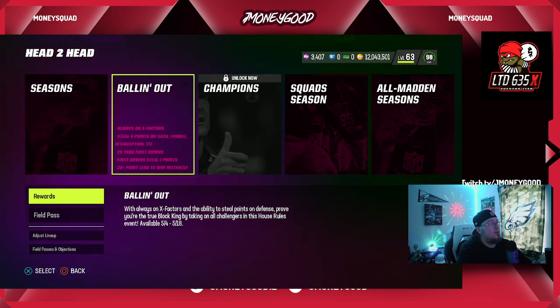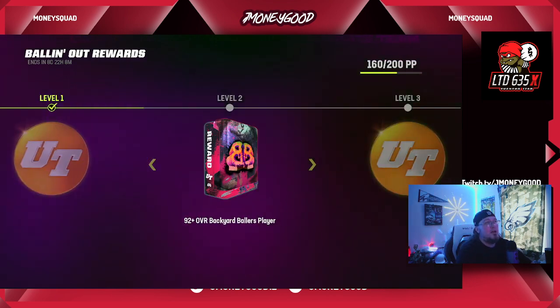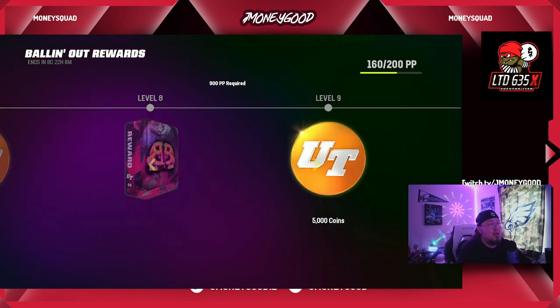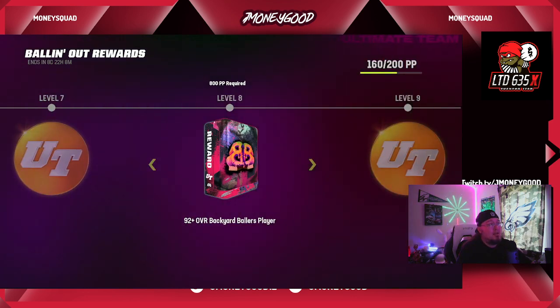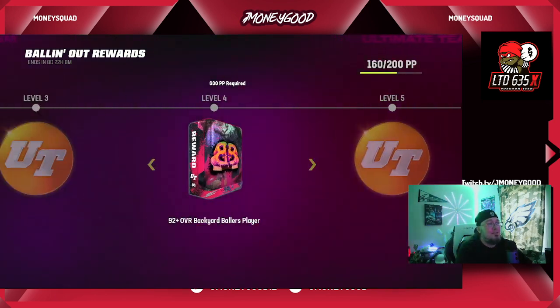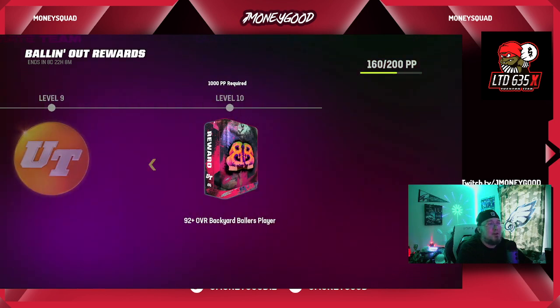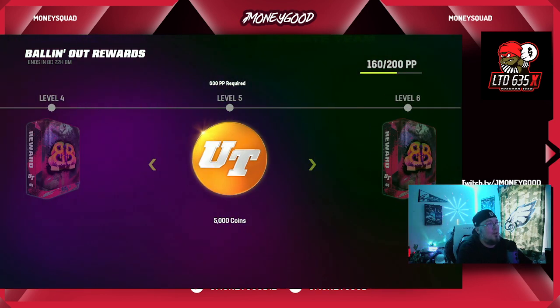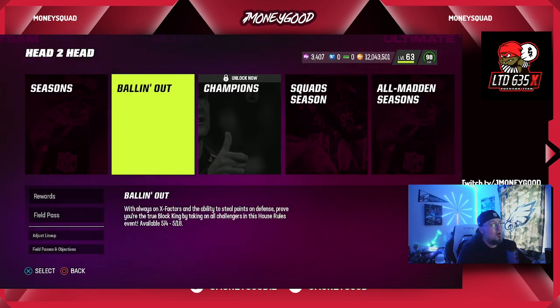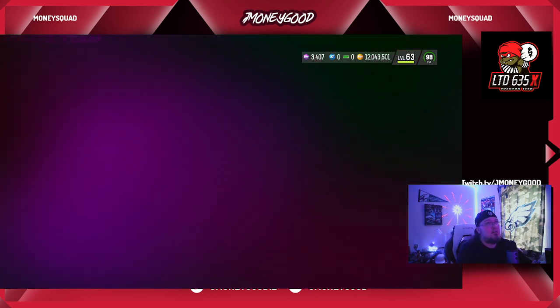If you want to play and grind the game, look at backyard ballers — 92 plus backyard ballers. I can sit here watching my anime and win some games. If you hit a 99 or 97 out of here you can make some major dough, and you get to grind the game and get stats for your field pass. Do your house rules, knock these out, get those 92 pluses done, and you can watch me open these packs in the livestream.